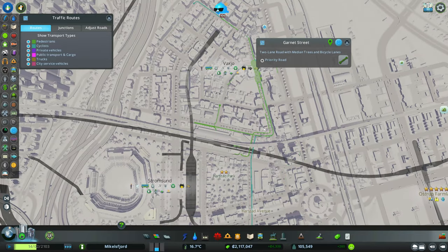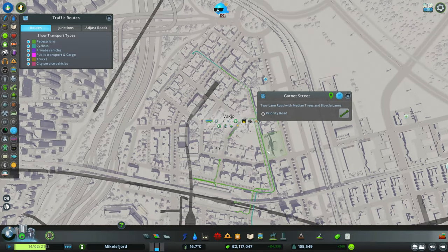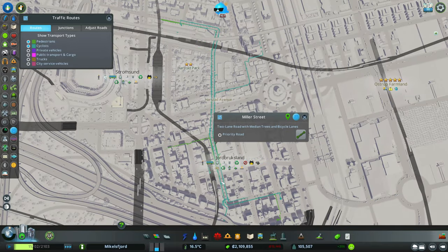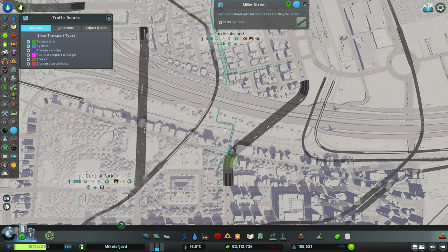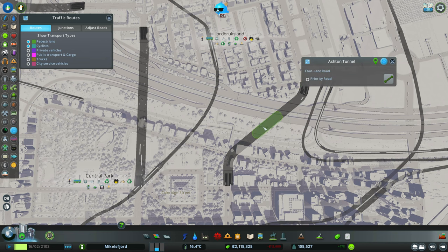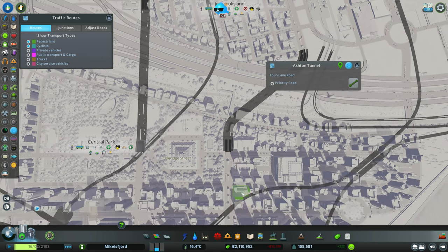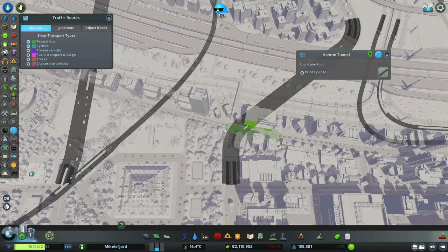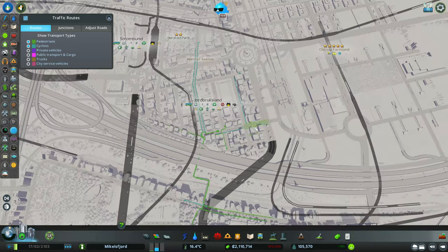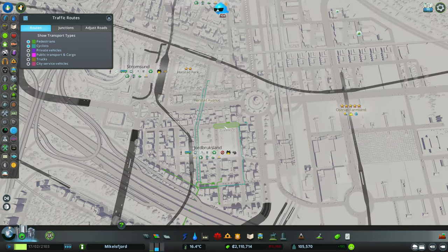Are they using our bike lanes? They are indeed. Turning everything off to just look for cyclists and pedestrians. Lots of biking in this area - they're using that crossing. I wonder, are they going underground? They're not. So bikers just don't use tunnels, or maybe they don't prefer it and use this path instead. Interesting to play with this stuff.